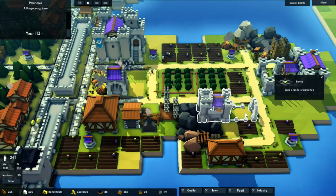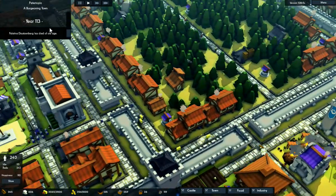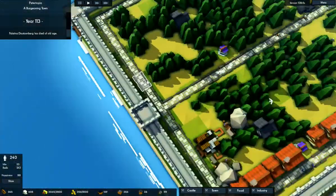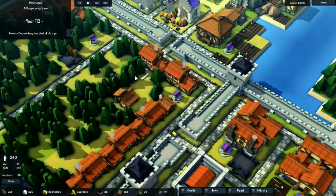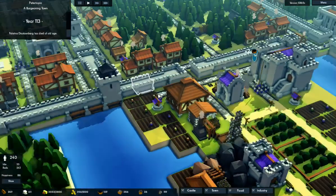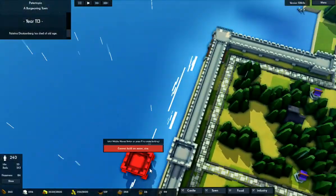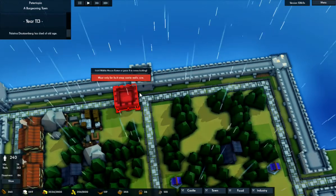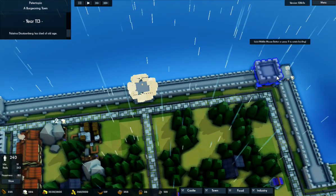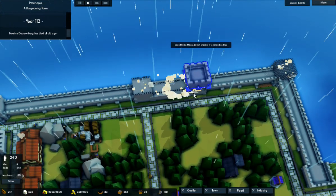Hey everyone and welcome back to Kingdoms and Castles. We already got someone dead. So we're going to continue on with our little kingdom right now. I've been thinking that we need to improve the walls that are against the ocean, just to be prepared for any more Viking ships.